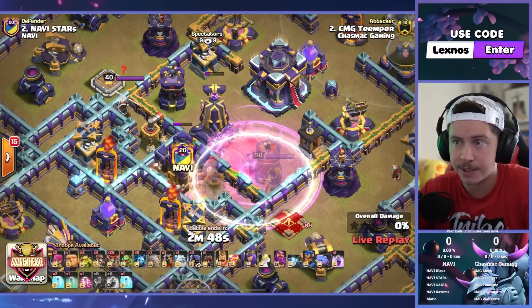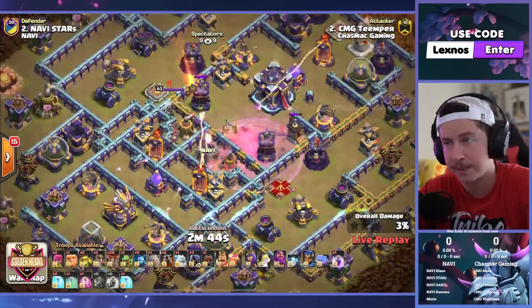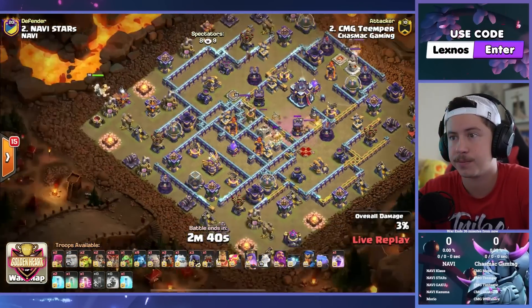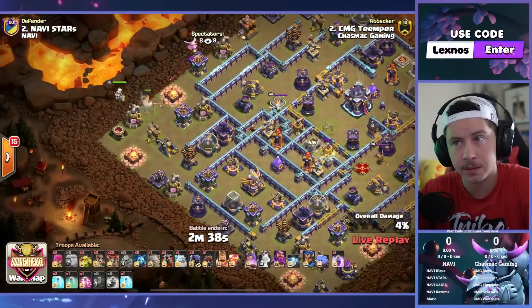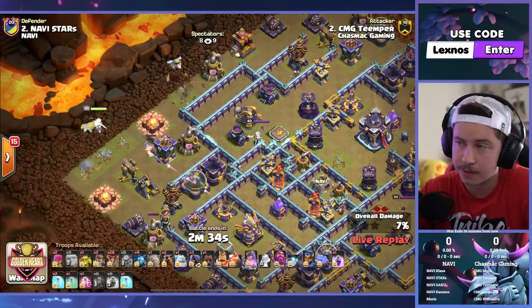Next invis is in. Boom — down goes the monolith, down goes the CC. Perfect. Queen, giant, baby dragon on the left side of the base. Very nice.